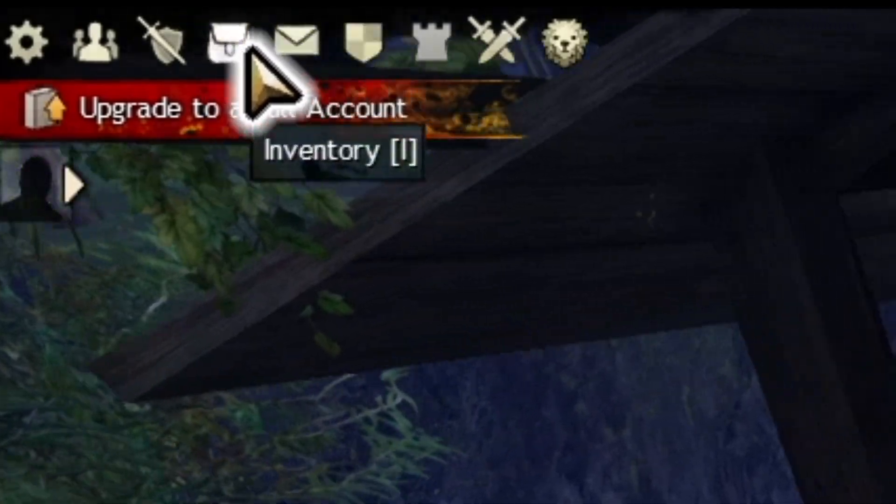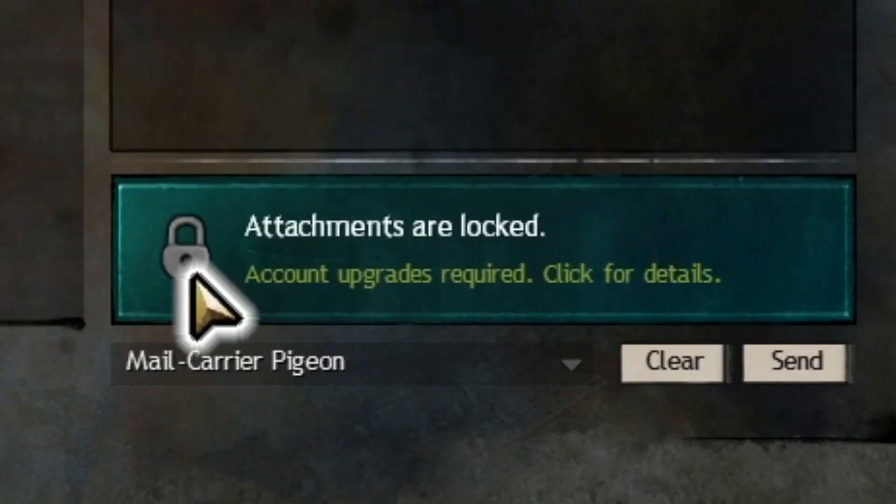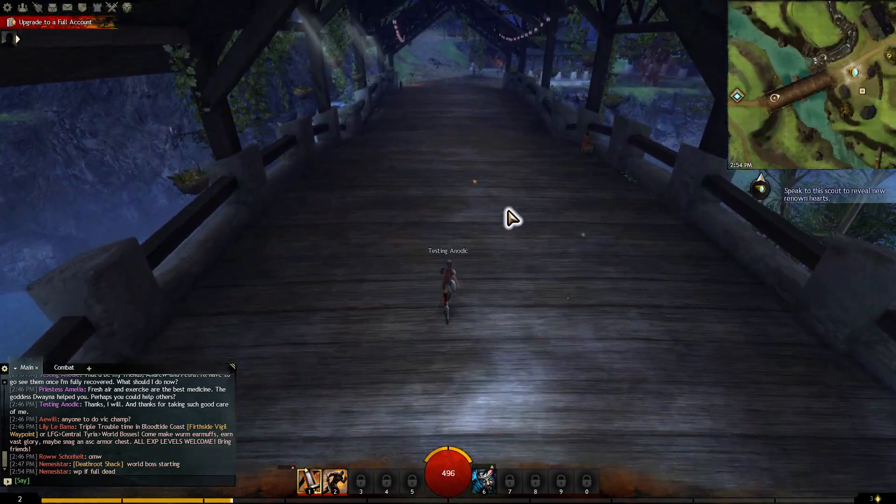We also have access up here to the mail — just your mail. You can send mail to players and take items from players unless you're free to play. You also have World vs. World, and you have PvP itself, which you can go into and fight people with equalized gear. Now let's talk a little bit about what we can see in the game world itself.